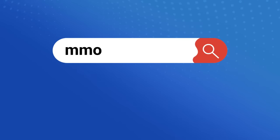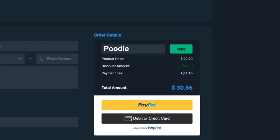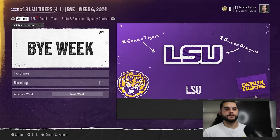Looking for cheap and reliable CFB25 Ultimate Team coins? Head on over to MMO Exp and use code 'poodle' at checkout for five percent off your order. Hey, what's going on everybody, it's Poodle back with another CFB25 video.